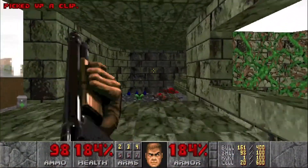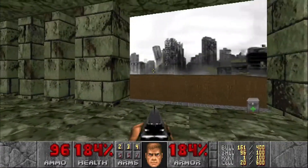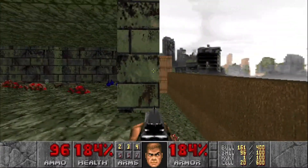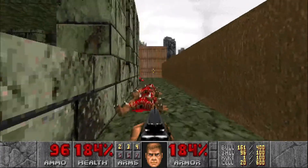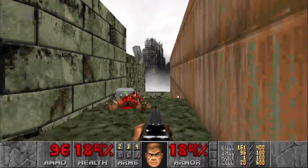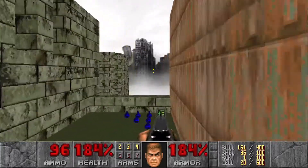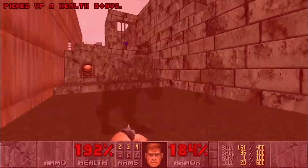Once we clear everything out here, we're going to grab a couple of secrets. The first secret — once you go over this line here, it's going to raise up the floor, and we can jump over there where that Berserk Pack is. Once you jump over there, there's going to be two Spectres behind you. So we're going to grab that Berserk Pack and just punch them out.